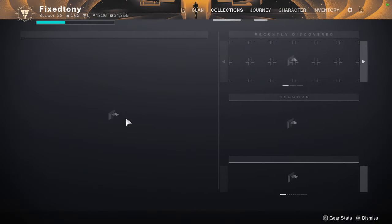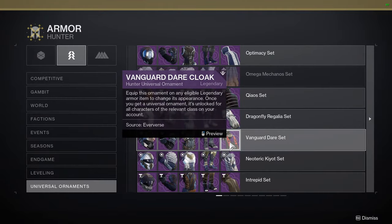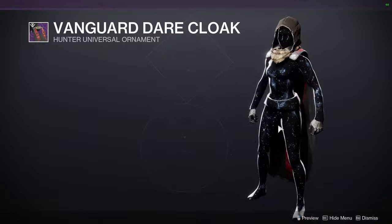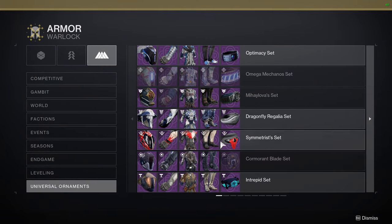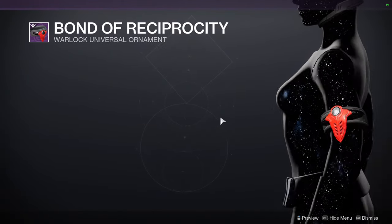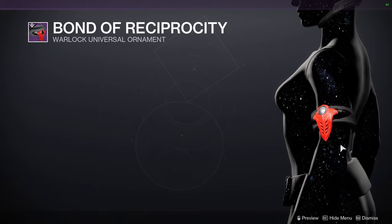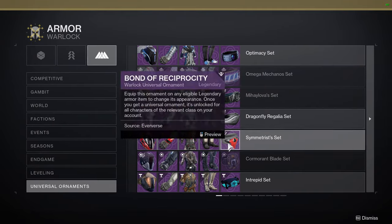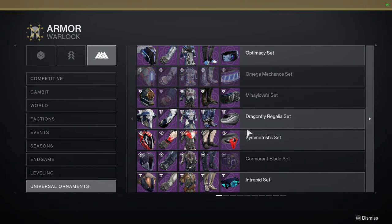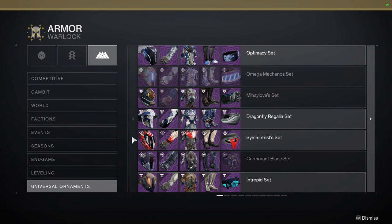For the Eververse armor sets — Hunters, it's the Vanguard Dare set, essentially Cayde's Cloak. I'd definitely recommend this one; just be aware that the red does not change color. For Warlocks, it's the Symmetrist set — honestly I'm not the biggest fan of it; it's kind of boring, in my opinion. I wouldn't pick it up. I only got it when it was up for Bright Dust and thought might as well — might never know when it's needed.